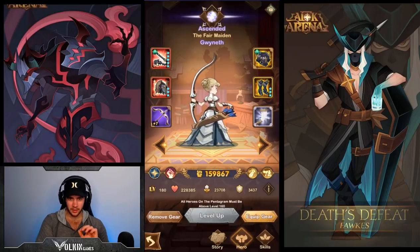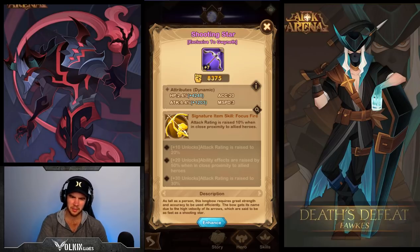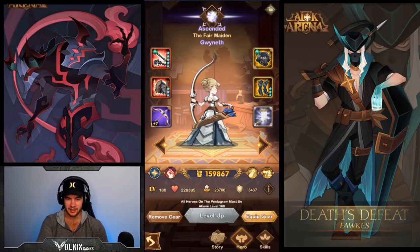Her signature item increases attack by 10% when in close proximity to allied heroes, and then at level 20 increases ability effects by 50% when in close proximity to allied heroes - which is really nice. You look at that health recovery being raised from 50% to 75%. I'm really pushing for that signature item level 20. I feel like her cool thing comes at 20 which is really really nice, unlike most heroes where it comes at level 30.